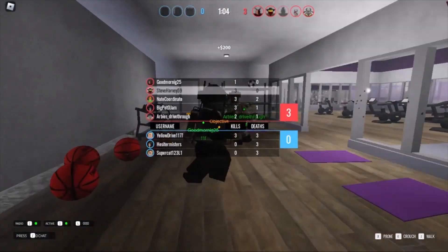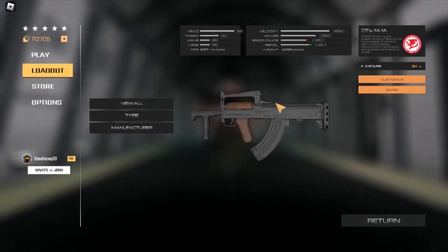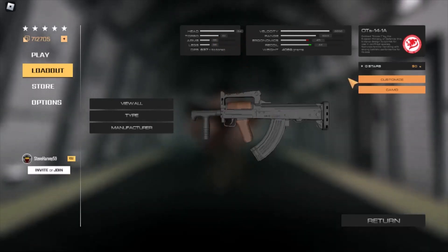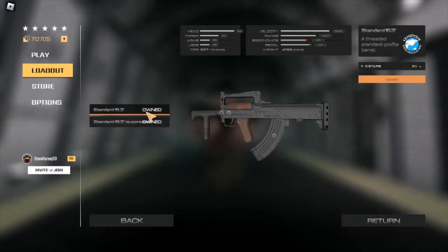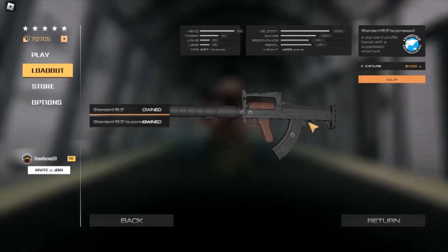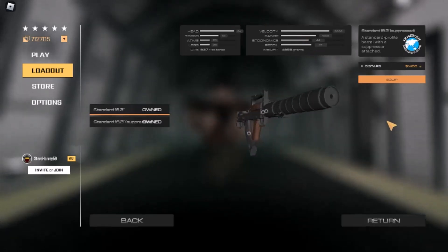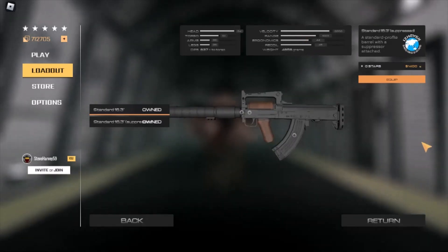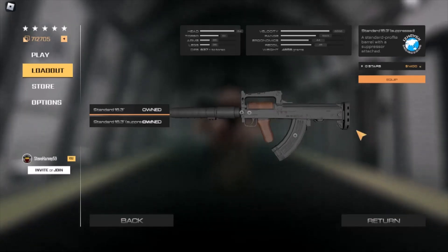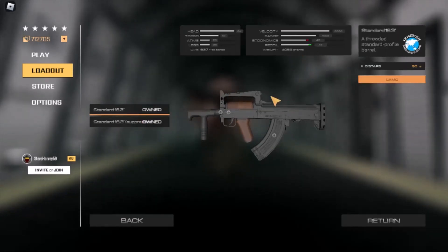Stats time: the Groza has a headshot damage of 94, torso of 51, arms and legs of 26, and a recoil of 44. You can put on a suppressor, which helps with muzzle flash, but you can't really see with the irons anyway so it kind of comes down to preference. One thing to note is that you will get worse recoil if you put on the suppressor, so I'd personally recommend running the standard barrel for slightly better recoil.